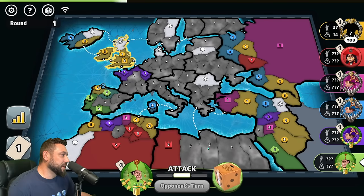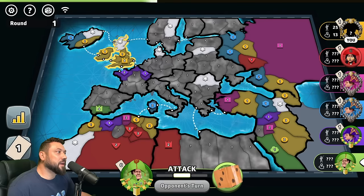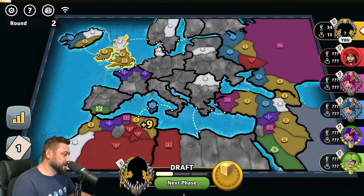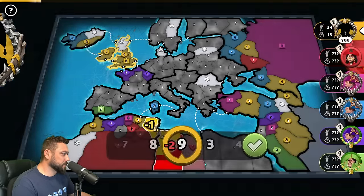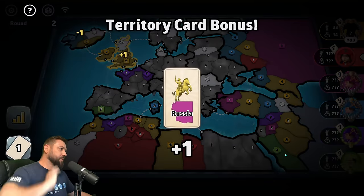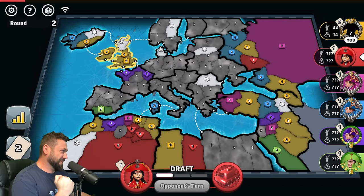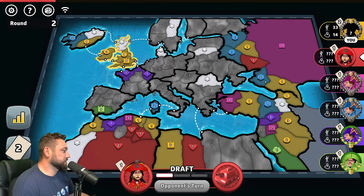Nobody's in the bottom right — I could quickly take Orient once I deal with Red. This is an instantaneous huapa. We don't think, we don't blink, we just steal this man's capital. We have two Red. I implore you — put troops on your capitals.